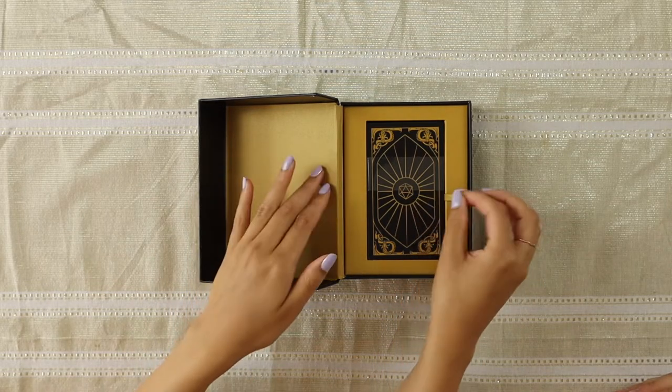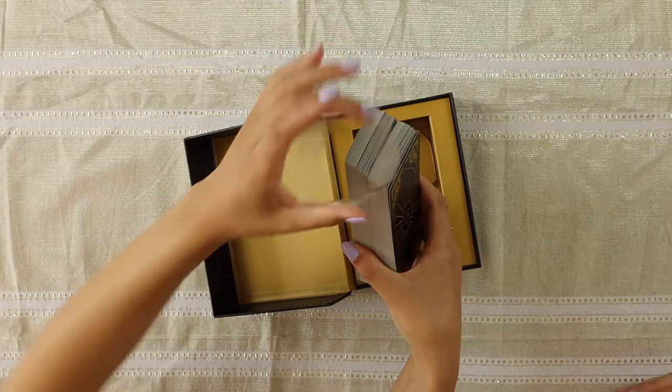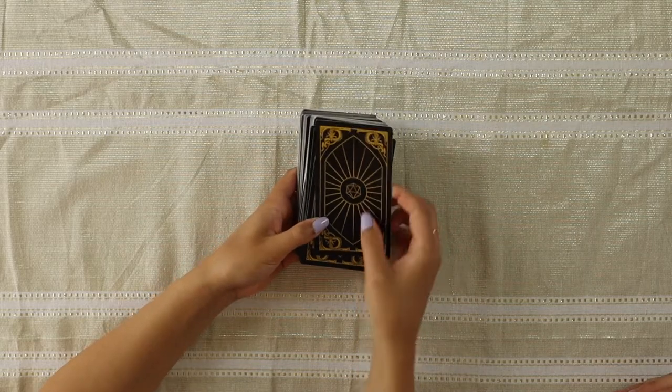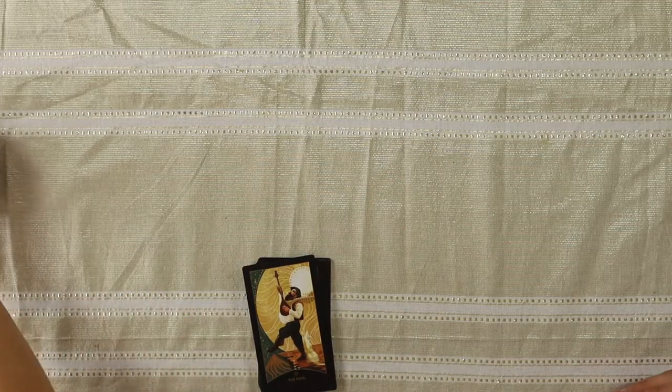It has this nice little ribbon flap, which I love because it makes it easier to pull the deck out. The first thing I noticed when I touched these cards is how nice they are. They are very thick material and they're textured. They feel like playing cards, just a little bit thicker. If you have the Tarot of the Divine deck, it's actually the same publisher, so the box is the same and the cards feel the exact same too. So let's go through the Majors first and then we'll go into the Minors, because there are some details that are a little bit different to a standard tarot deck.